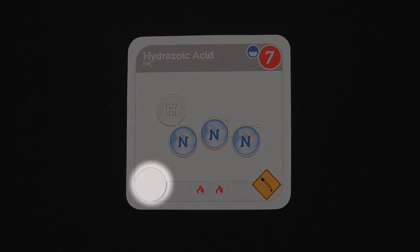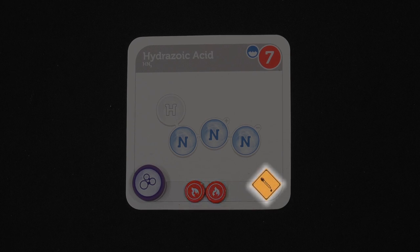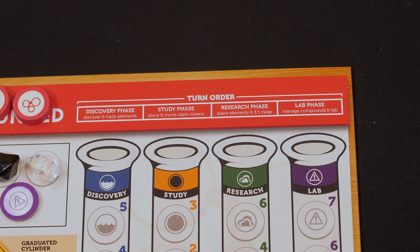Along the bottom, starting on the left, you'll see one large circle for your claim token — only one claim token can occupy a compound at a time. In the center is a series of gray lines; some will have flames. If a compound has flames, that tells you the maximum number of flame tokens it will receive before it explodes. Further to the right, if there is a diamond or circle icon, those will gain you additional abilities or tools upon scoring. If not, it's just a good old-fashioned point palooza.